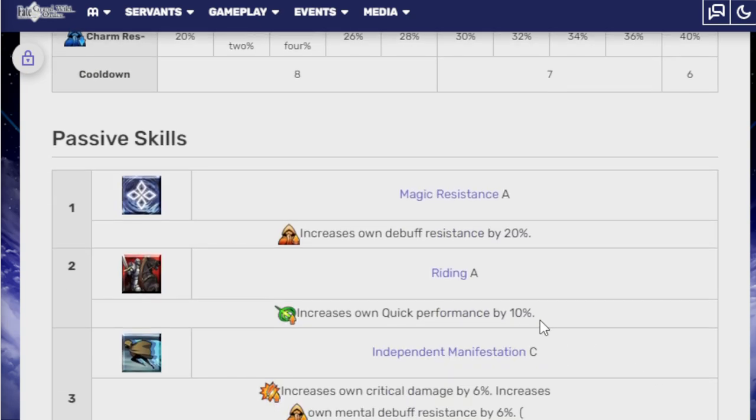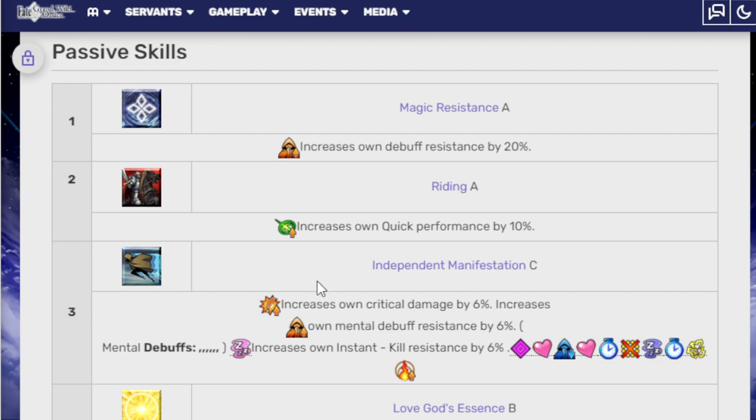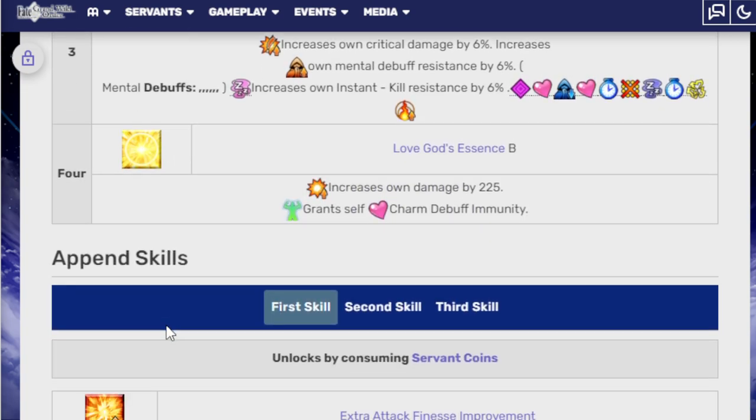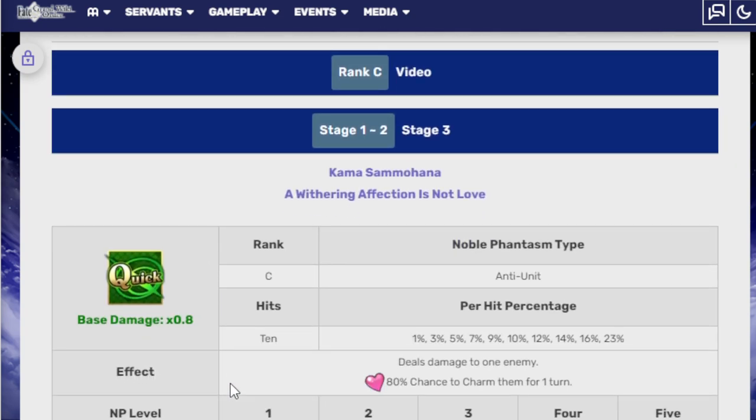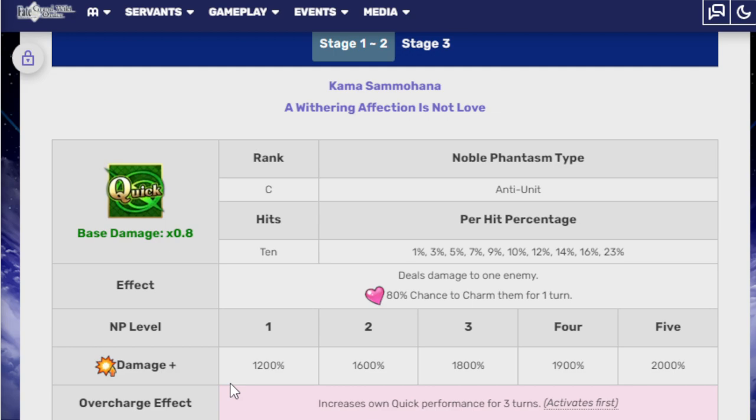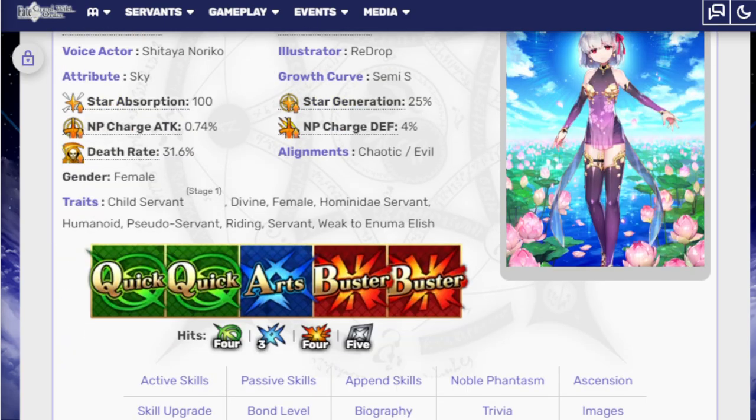Passive skills: Magic Resistance A increases own debuff resistance by 20%. Riding A increases own quick performance by 10%. Independent Manifestation C increases own crit damage by 6% and mental debuff resistance by 6%. Love Goddess Essence B increases own damage by 225 and grants self-charm default immunity — very nice. Her Noble Phantasm is a 10-hit quick that deals damage to one enemy with an 80% chance to charm them for one turn, and increases own quick performance for three turns. Damage is 1,200% at level 1 and 2,000% at level 5, with quick performance increasing by 20% at overcharge 1 and up to 40% at overcharge 5.